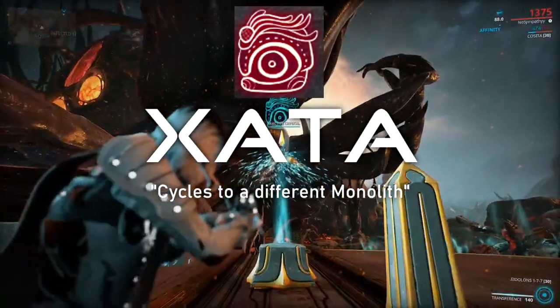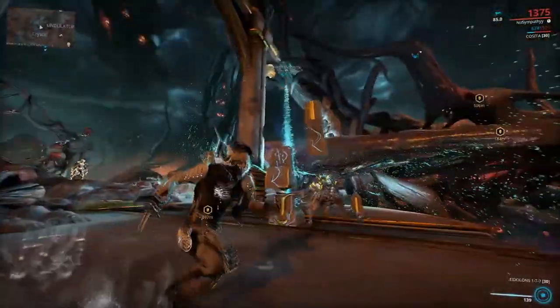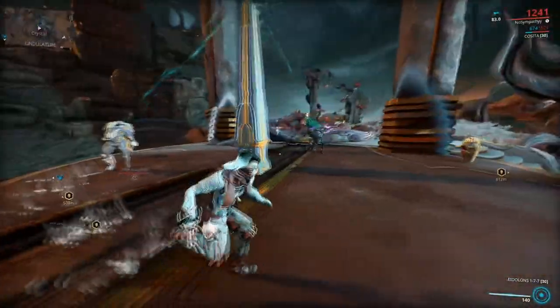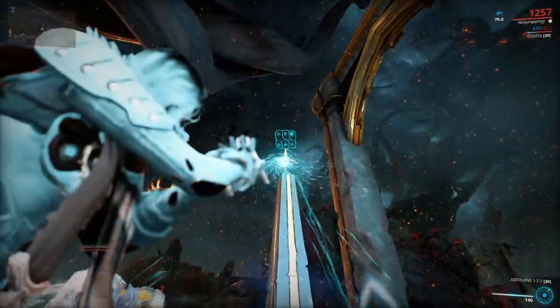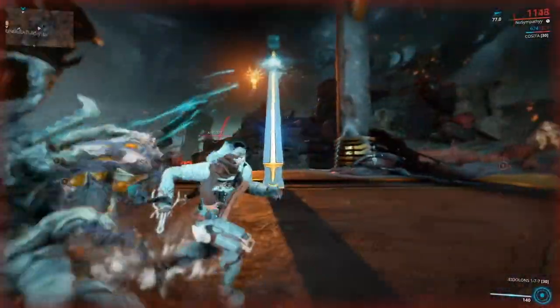Zata, when activated, will randomly cycle into one of the other seven monoliths, giving you the full effects of that monolith until all enemies stop spawning. Then it will cycle back to Zata again.